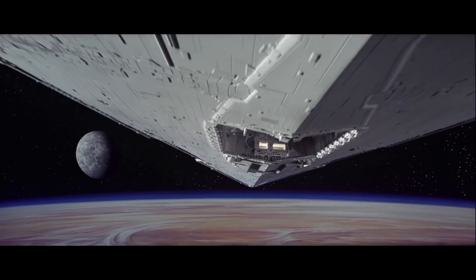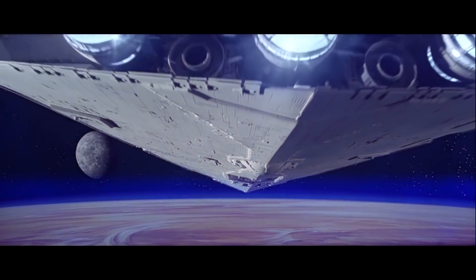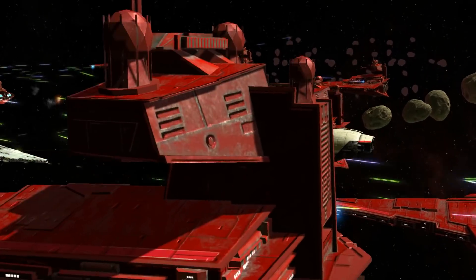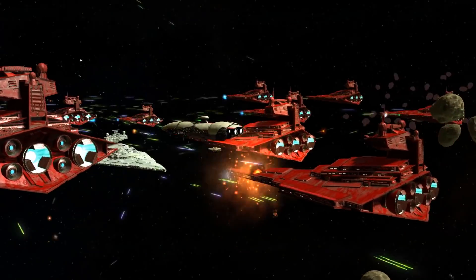For one, the base ship of the Crimson Command was not actually the Imperial Star Destroyer — it was something different, which I'll discuss in just a moment. And many of the ships of the Crimson Command were painted crimson — they were red — making the fleet literally stand out from the rest of the Imperial Navy.